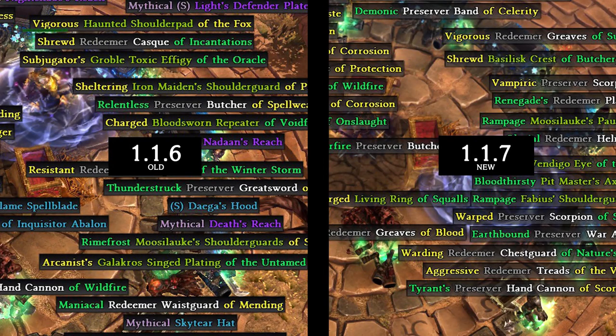Another little tweak not mentioned in the patch notes was the increase to transparency of items on the ground. They made them a little bit more see-through to be less obstructing. Very nice detail there.